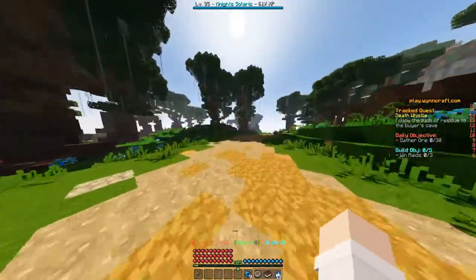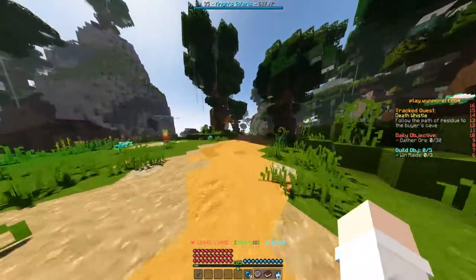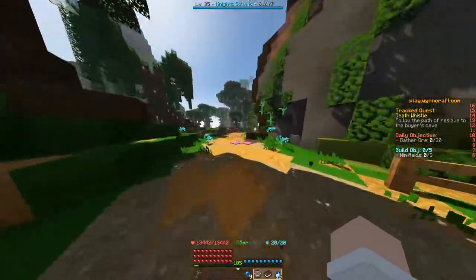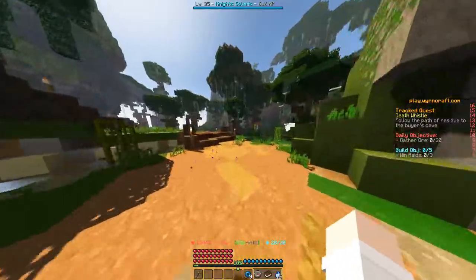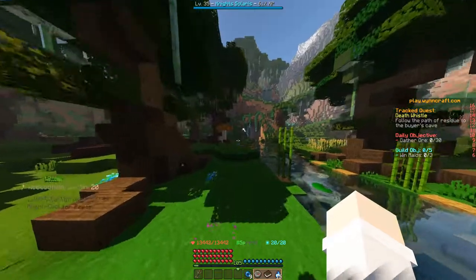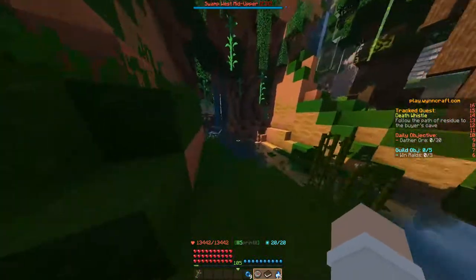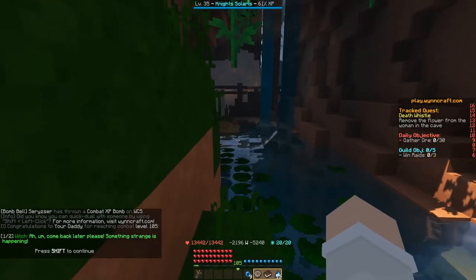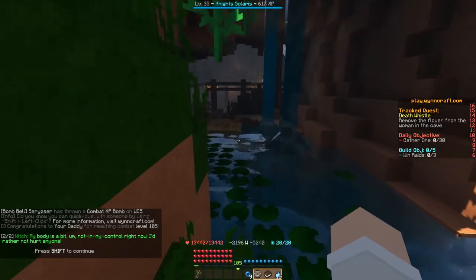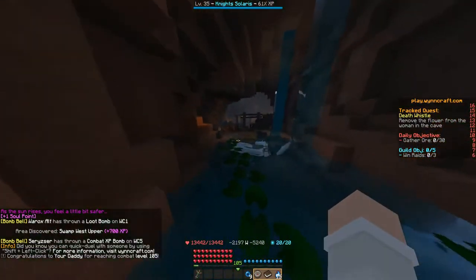We're just going to follow the trail to the end, basically. Cross the bridge, and then right after the bridge, head to the west into this cave you can see right here. Inside, a confused villager says: 'Come back later, please — something strange is happening. My body's a bit not in my control right now. I'd rather not hurt anyone.'